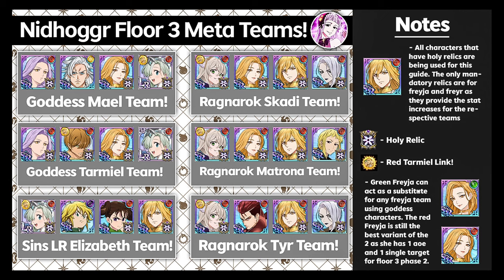Green Freya can act as a substitute for any Freya team using Goddess characters. Red Freya is still the best variant of the two, as she has one AOE and one single-target skill for Floor 3 Phase 2. When we get to Floor 3 Phase 2, I'll explain it, but you want to have stance cancel. The holy relic for Freya gives stance cancel on single-target skills, and having too many stance cancels can cause issues due to some gimmicks — we'll talk about that when we get there.